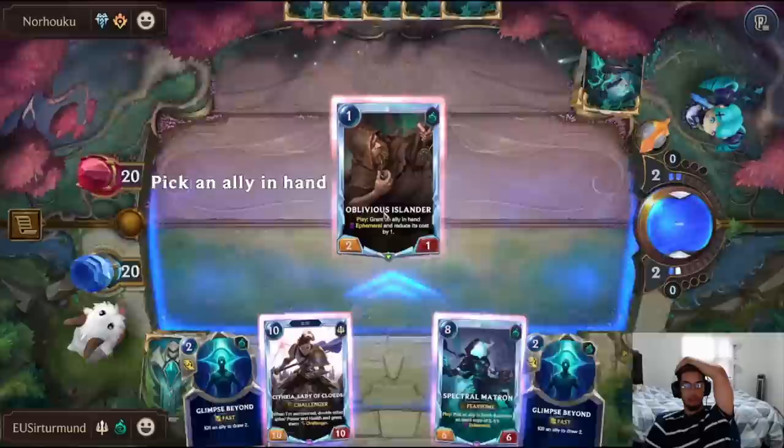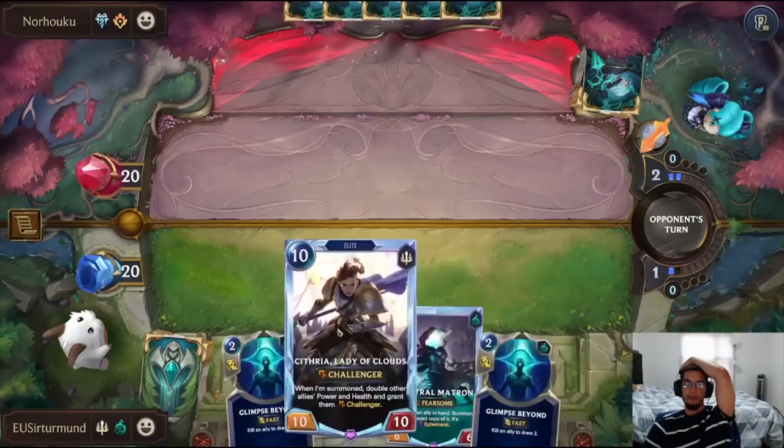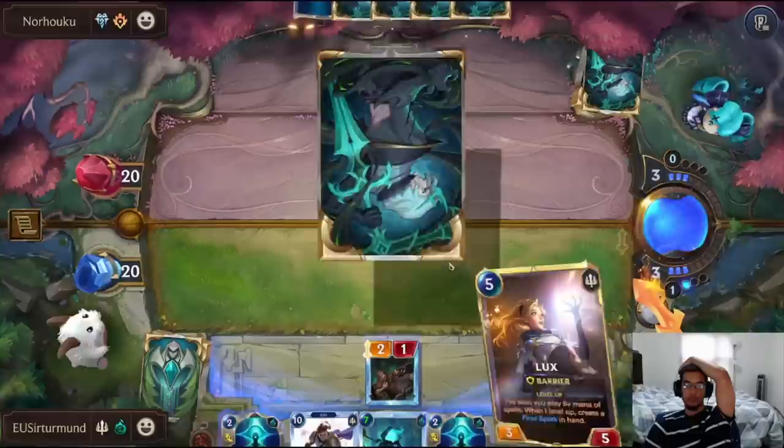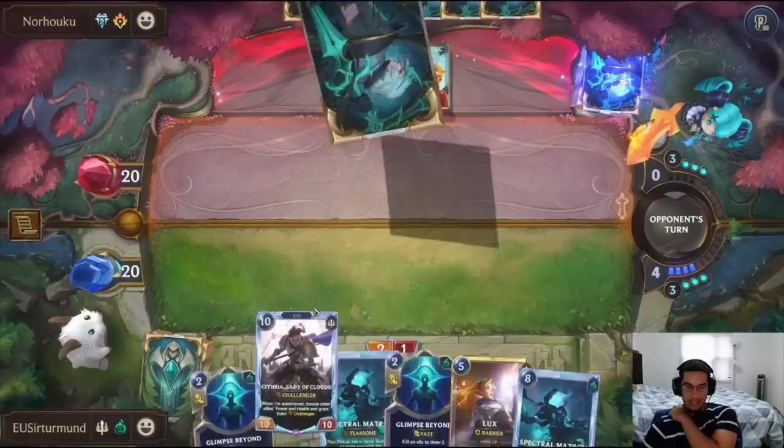I think it is correct to do it on the Matron and just try to go for a big attack. We need to make sure we keep a solid board presence so that when she drops down, we're able to buff everything up. Lux is a good one. The opponent goes for the Stance Swap. We get some value, but we lose the Citra anyway, so it doesn't matter — I forgot that they play Alouf.